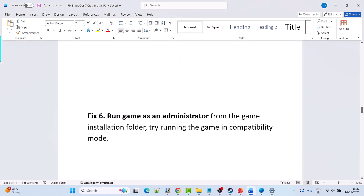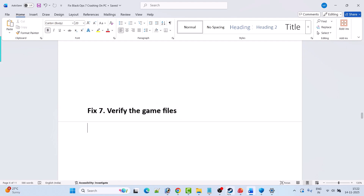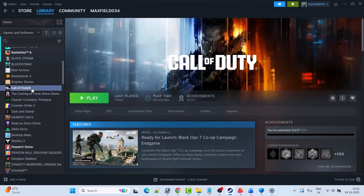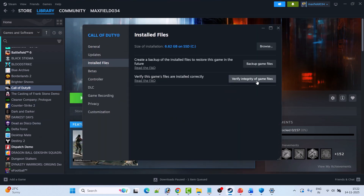Fix 7 is to verify the game files. Open Steam, go to Library, right-click on Call of Duty, select Properties, go to the Installed Files tab, and click Verify Integrity of Game Files. After verification is complete, launch the game and check if the problem is solved.